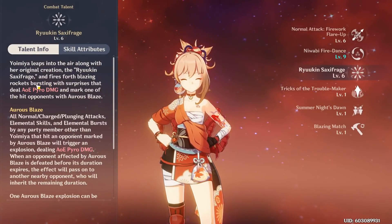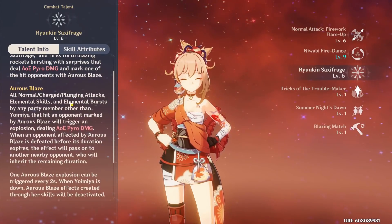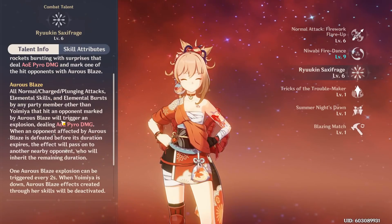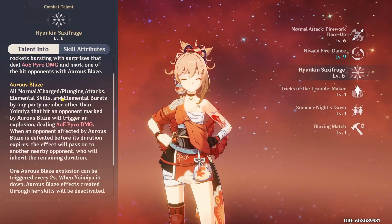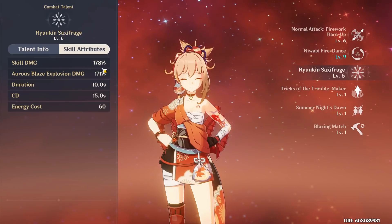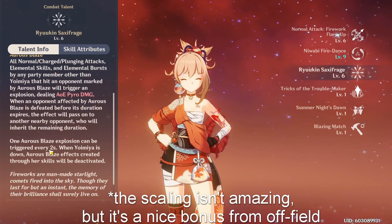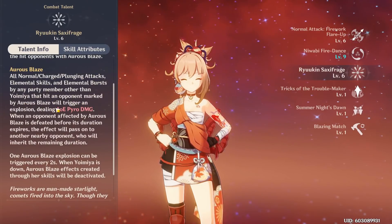For her elemental burst, you fire rockets dealing AOE pyro damage and mark one of the opponents with an Aurous Blaze mark. Every time another party member does a normal, charged, plunged attack, skill, or burst, it triggers an explosion dealing pyro damage. The skill damage itself is 178%, but the Aurous Blaze damage hits multiple times — 171% scaling at level 6 triggered every 2 seconds from off-field.